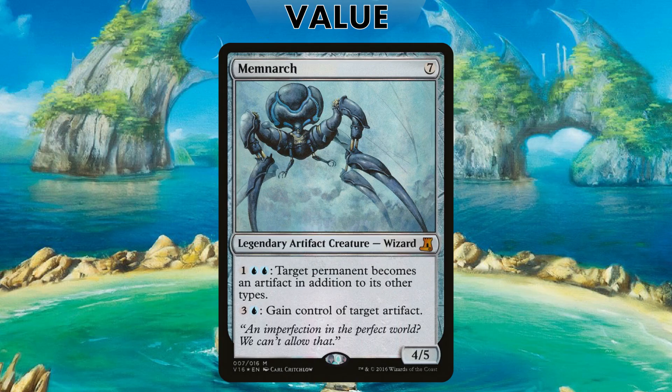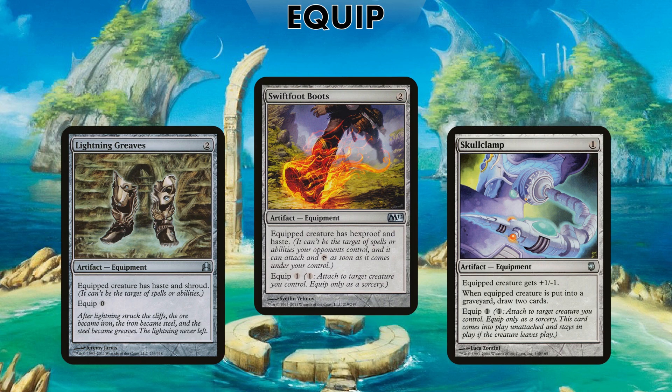My personal favorite: Memnarch — what a spicy boy. He can convert things into artifacts and then steal those artifacts. With Training Grounds out, it's two mana to steal a target artifact, which is pretty scary for your opponent. There are a lot of artifacts in Commander. Because you're playing Urza, people will recognize the inherent danger you pose and they're going to come for you pretty early on.